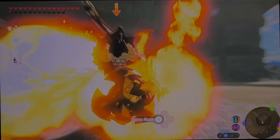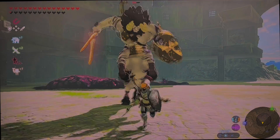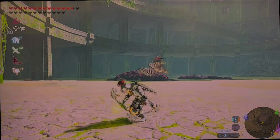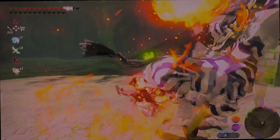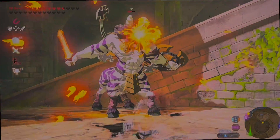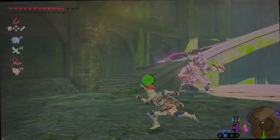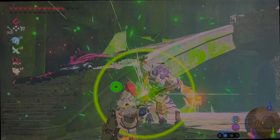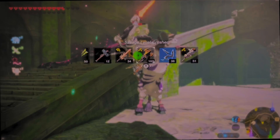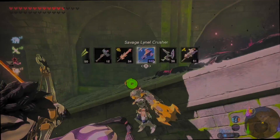My final point today is talking about different elemental bows and shields. We already have elemental swords like the fire sword, ice sword, and lightning sword. But I'd like to see the same thing for bows, where when you shoot — like for example a fire bow — the normal arrow turns into a fire arrow, or the normal arrow for an electric bow turns into an electric arrow. These bows would be very, very hard to find — like they'd probably be almost impossible to find.